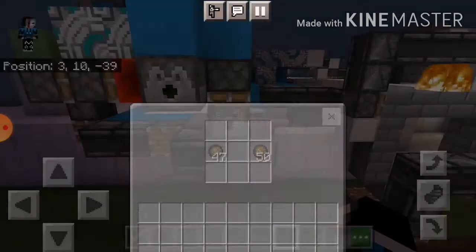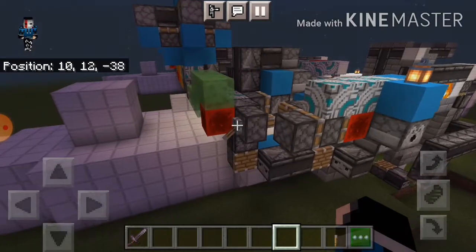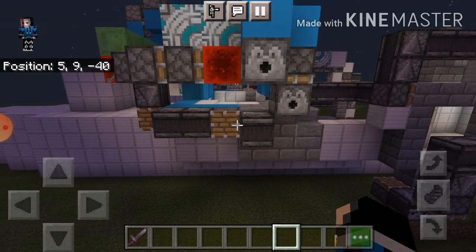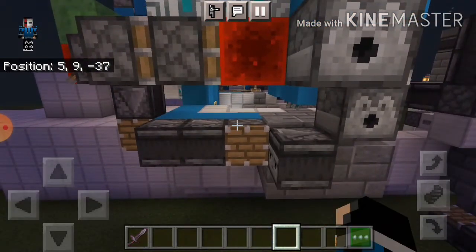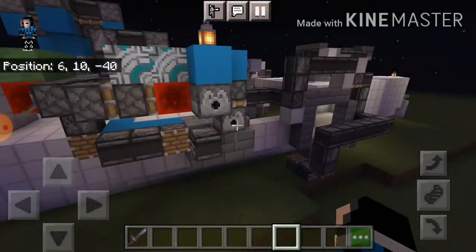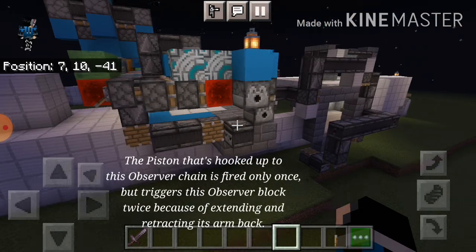Because this one activates first, it pulls back its dispenser first — that's why this one acts later. So right when I flick the dispenser back down, this observer block chain will cause two ticks because this is a normal piston — it extends out its arm and then retracts it back. So there are two block state changes, meaning two tick pulses. That's why right when this one extends back down, this observer block will trigger two times, causing this dispenser to shoot two fireballs.